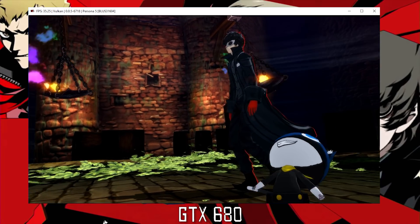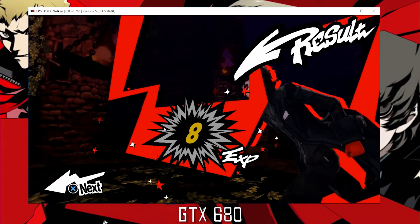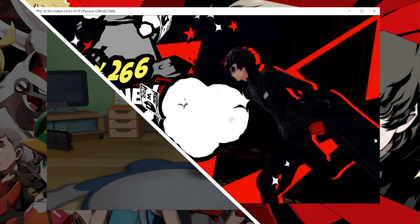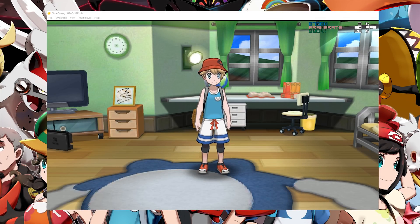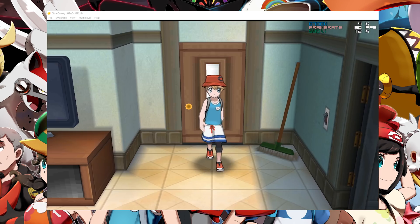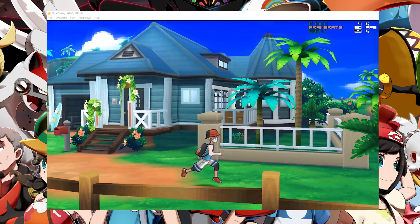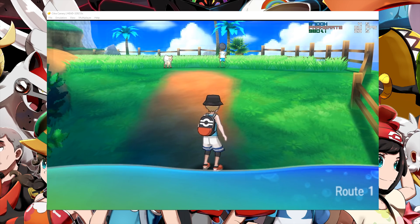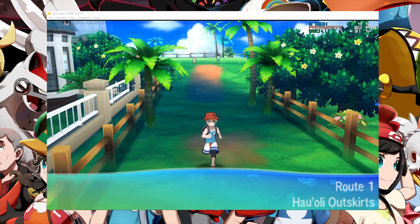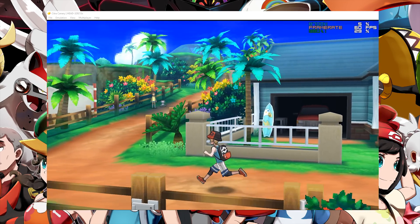In my final benchmark test, I am going to be testing Citra, the 3DS emulator, using Pokemon Ultra Sun, one of the most demanding and up-to-date titles on this emulator. Here we are in game in Pokemon Ultra Sun on Citra. As you can see by my framerate graph, our framerate appears locked at 60fps; however, the game is not actually 60fps — it is just picking up the second touch screen and the main display in my overlay, meaning that both screens are displaying at 30. As we run around in the outside area, we are locked completely to 30 or 60fps, whichever way you want to look at it.